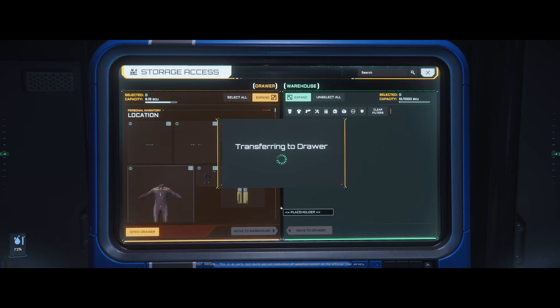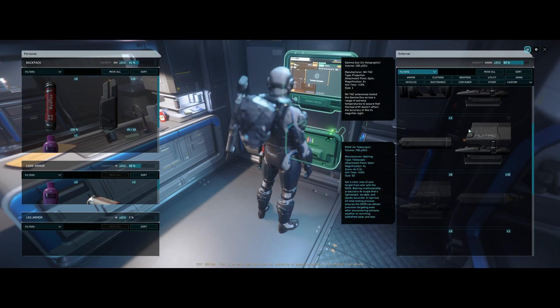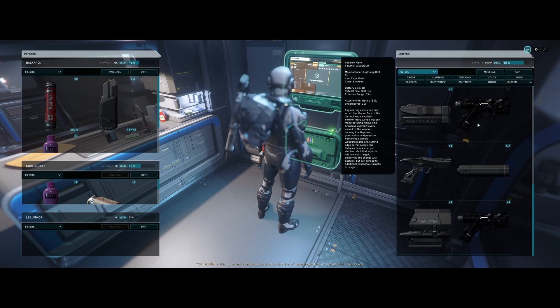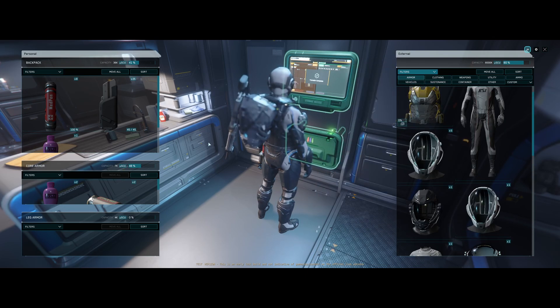Now open up your drawer. What this does is it gives you access to the old inventory system that we are used to, with everything in here. So now you can interact and drag things over.